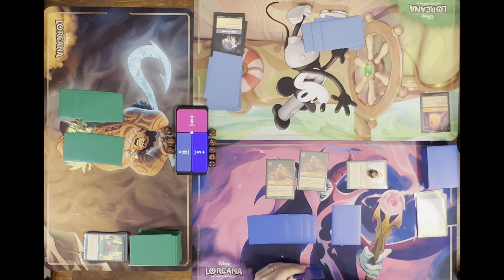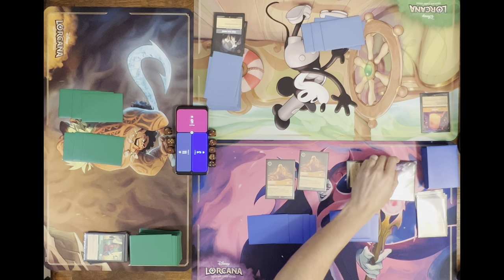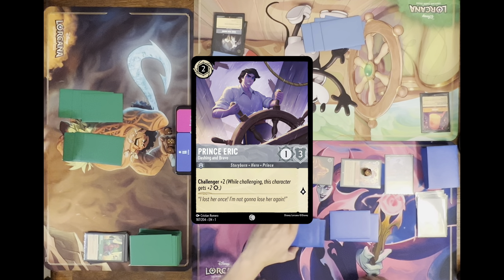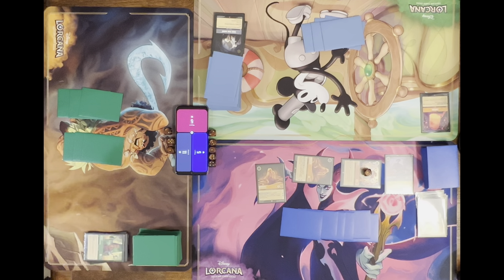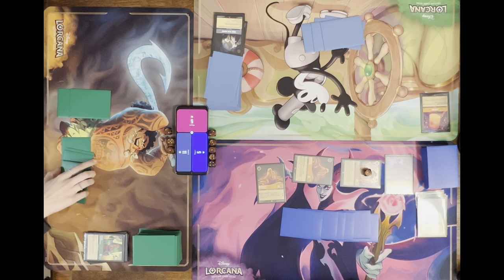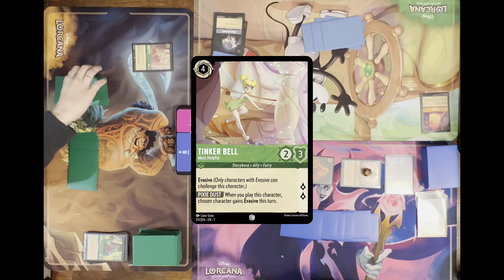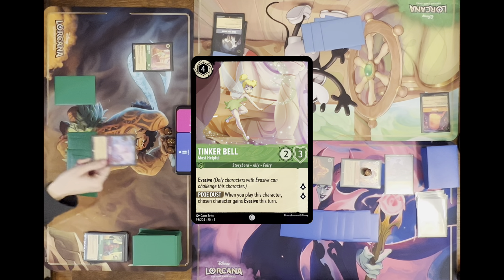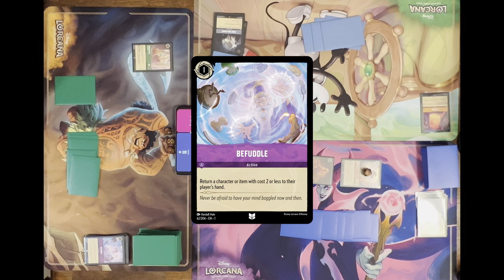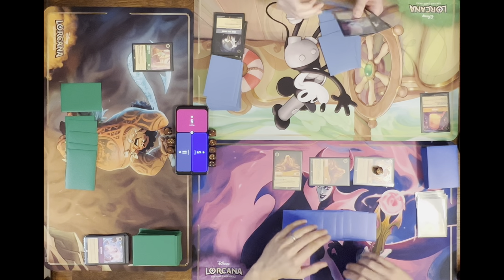I'm going to ink Tank because there are two of those, or a Prince Eric, and quest for two — that's my turn. I'll exert four. I cringe every time I hear four or five. I'll exert one to bounce Prince Eric back to hand.